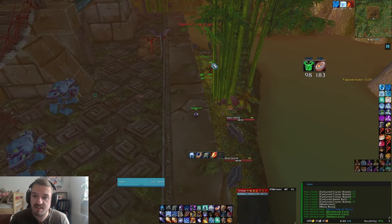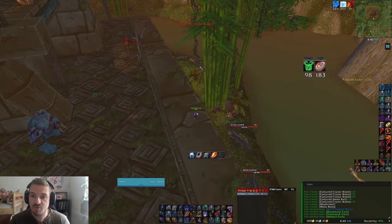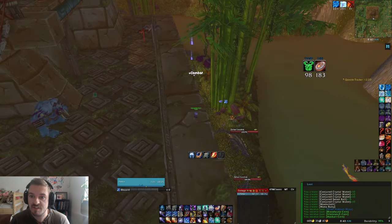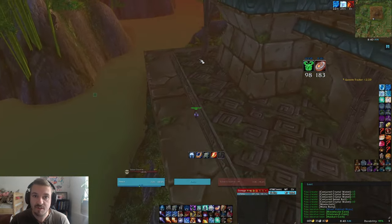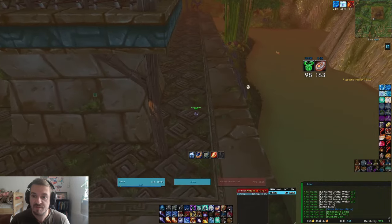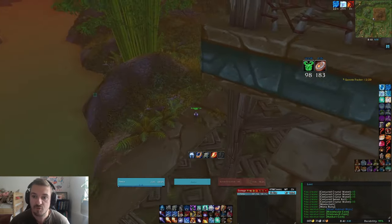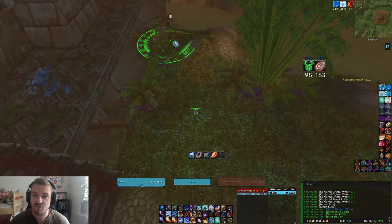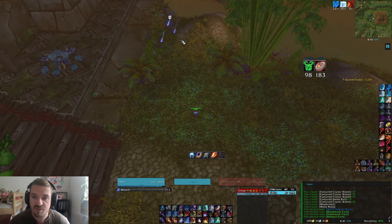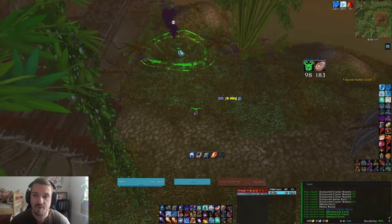Then you just cast a Blizzard rank 1 on these crocs down here, make sure to get them all blizzarded. You see the last one in the pack — as soon as that's hit by Blizzard and it's aggroed, I start running towards my clearing position, because then it gives you a lot of time before the second pack of crocs gets pulled as well. I always mark the first one with the skull so I can see where the crocs are; it makes it so much easier to control and see where all the mobs are.